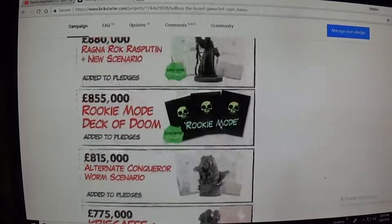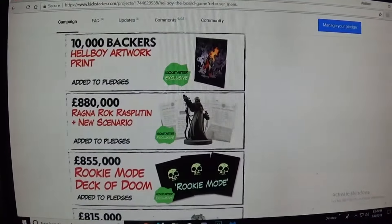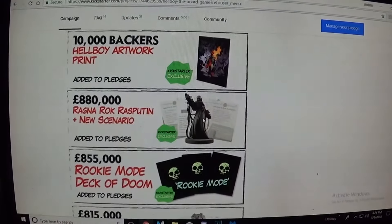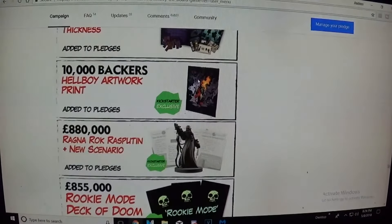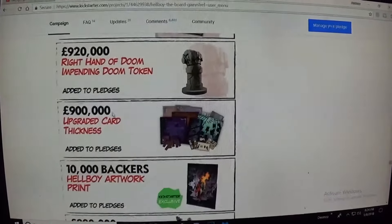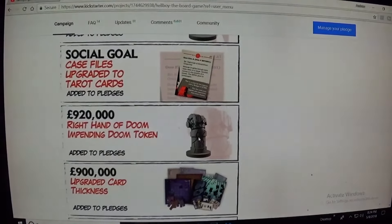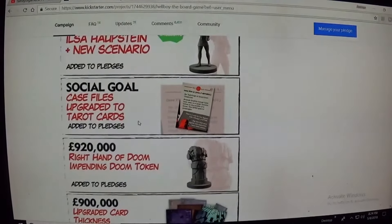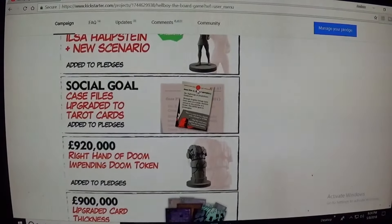New scenario for the worm. Rookie mode — I think that makes it easy. This one I really like: the Ragnarok. That was really from the movie, that's where he really used it. We hit 10,000 backers so we get an Elboy print — love it. The cards are upgraded, they're gonna change this and make it better. The right hand of Doom impending Doom token. Case file upgraded to tarot cards, so we got bigger cards.